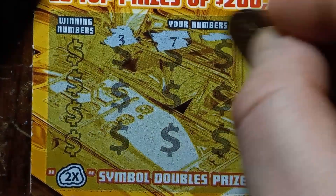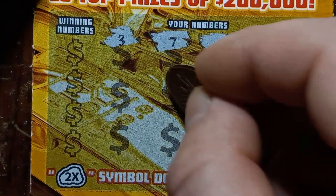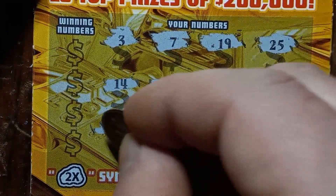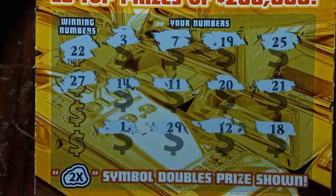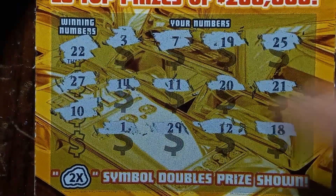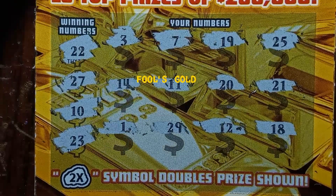Let's see if we get a symbol here. We got 3, 7, 19, 25, 21, 20, 11, 14, 1, 29, 12, and an 18. Double deuce and we have a 21 — one off. 27. We have a 10, we have an 11 — one off. And a 23. Looks like ticket 9 on Ready Set Gold is a loser.